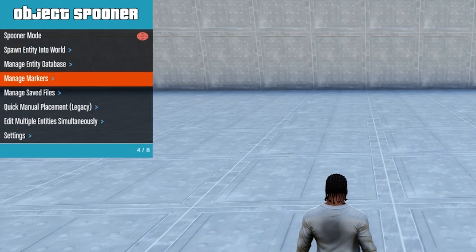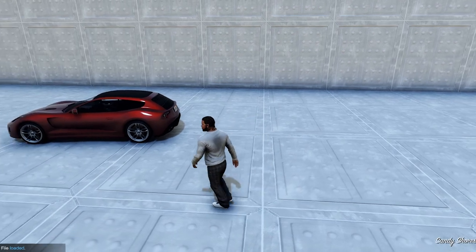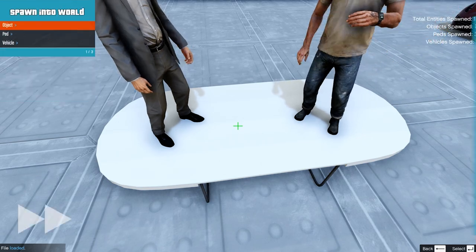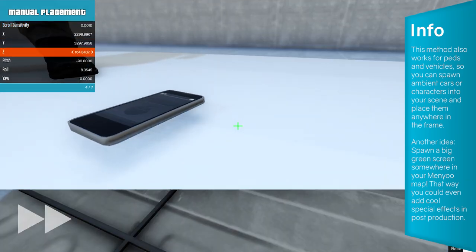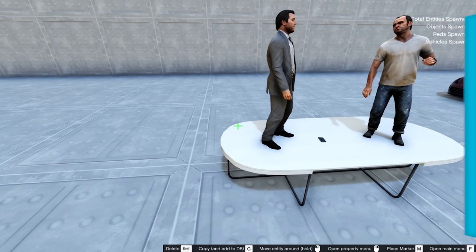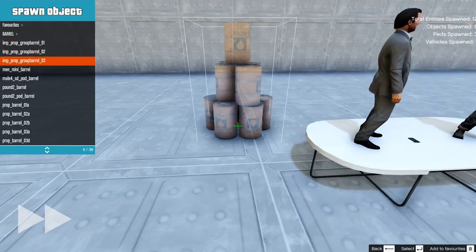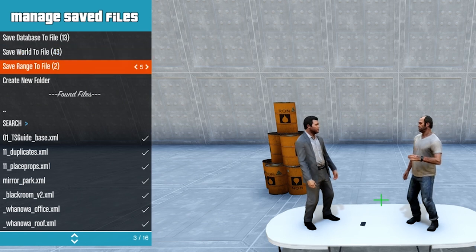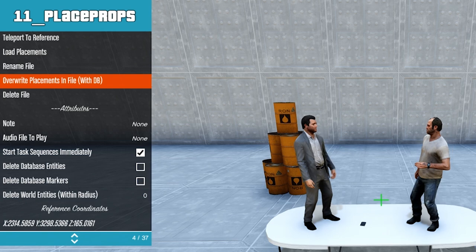Here's the trick. In the Object Spooner you select the saved map and load up all placements so you can have a better feeling for where to place your additional props, like a device on the table. Just carefully spawn and position the props you need for the scene. Also, let me put some barrels down here in the back for demonstration purposes. Don't forget to save the map with the added placements by overwriting it — this will allow for better continuity if you want to do a reshoot.